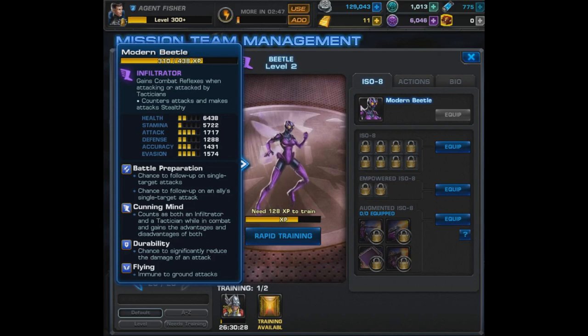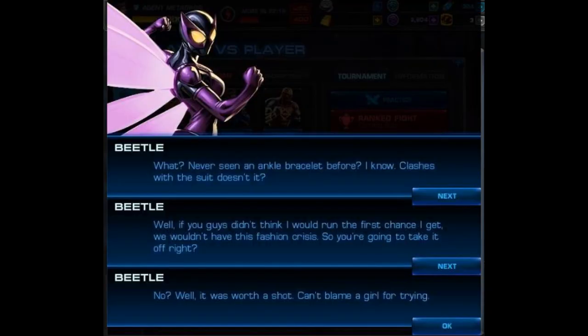Here she is — let's check her out. We have every character in the game, and as a collector I'm very happy with that. "Never seen an ankle bracelet before?" "I know, clashes with the suit, doesn't it?" "Well, if you guys didn't think I would run the first chance I get, we wouldn't have this fashion crisis." "So you're going to take it off, right?" "No." "Well, it was worth a shot — can't blame a girl for trying." She's definitely a villain, and I think she should have been a lockbox character. Still, we'll take a look at her in PvE for a first look — we're gonna go into chapter 10.